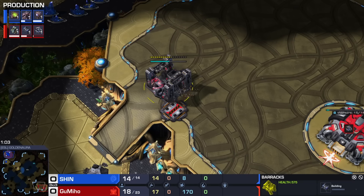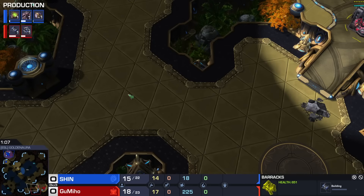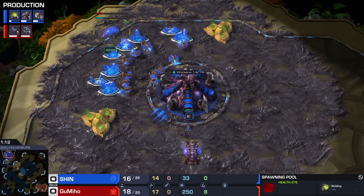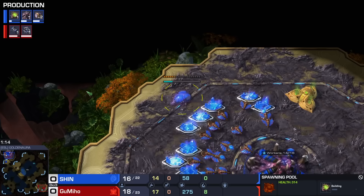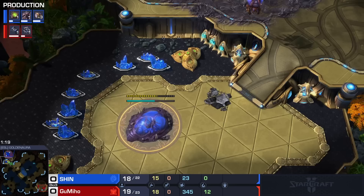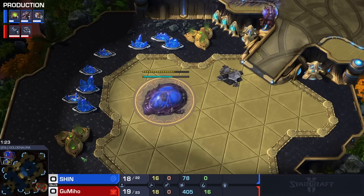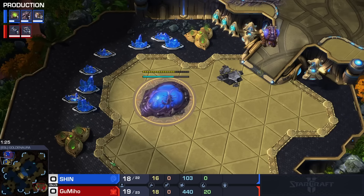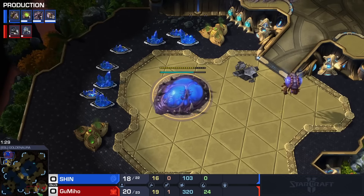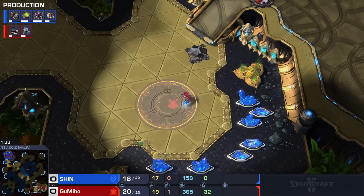No Maru in this particular game. It's going to be a standard wall off right here on the high ground. Gumiho not messing around with the low ground stuff at the moment — he has been a big fan of that overall. 15 hatch into a 15 overlord into what seems to be a 15 supply spawning pool as well. This has of course become a very popular strategy, although it's lost a bit of popularity on some maps.